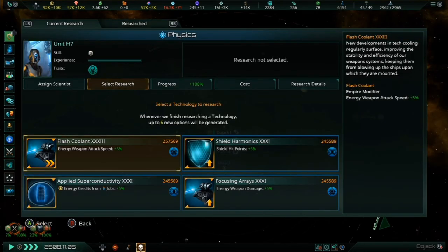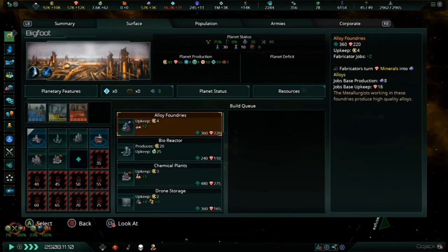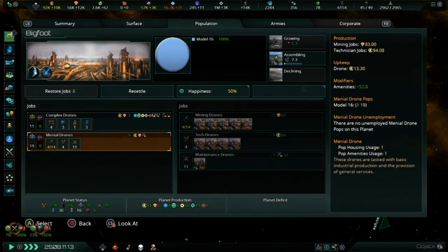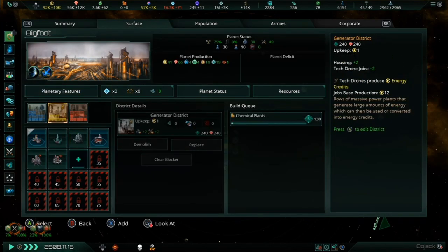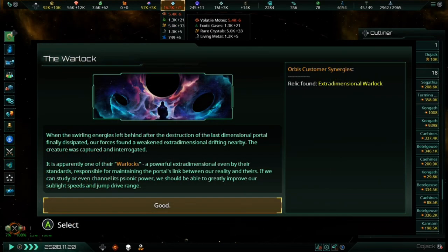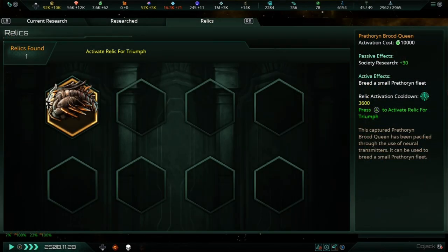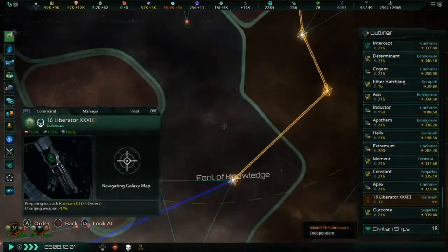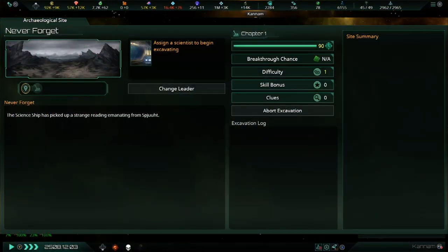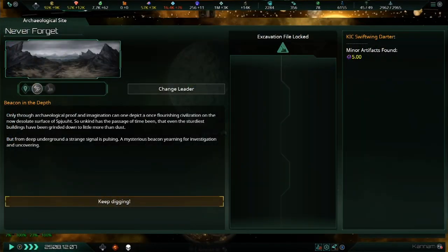Some other additions coming with this update are relics and archaeological sites. Some players might have assumed these mechanics were only going to be available with the Ancient Relics DLC, but that's not the case. There are a few relics and archaeological sites in the base game, though the amount will drastically increase with more DLCs. The base game's relics usually involve the end game crises, while other relics included with this update are the Galatron from Megacorp, the Khan's Throne from Apocalypse, and the Aether Drake Trophy from Leviathans. Any other relics can be added later with the Ancient Relics DLC.